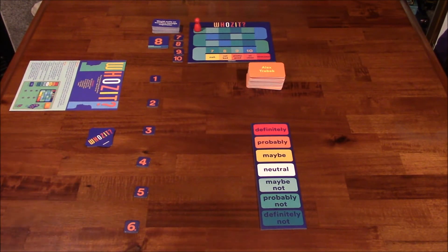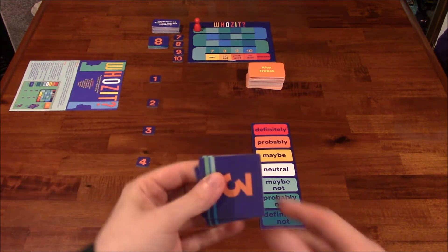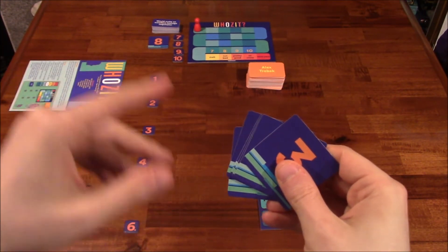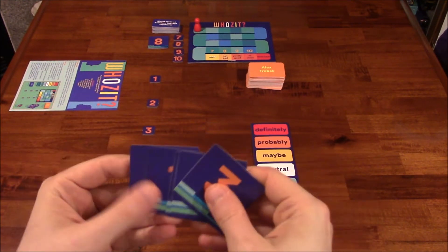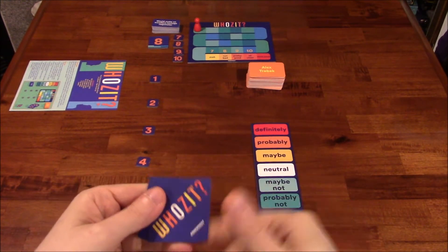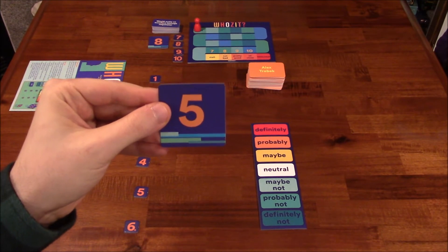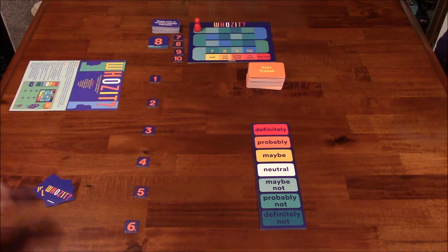The clue giver, at the beginning of their turn, will draw one of these numbered tiles — they're numbered 1 through 6. You're going to remove the 7, 8, 9, and 10 for your first four rounds, and then for the final fifth round you may include them depending on how far along you are on the score track. The clue giver shuffles these up and draws one at random, and they are the only one who knows what that number is.